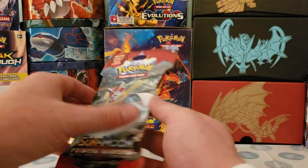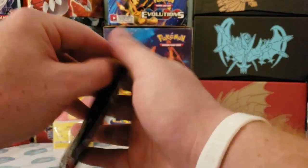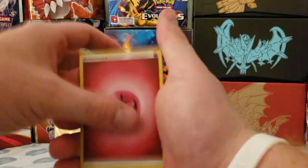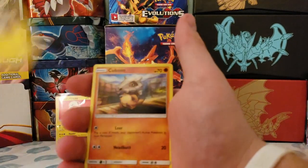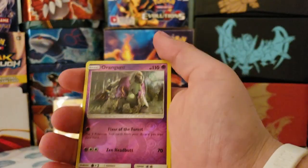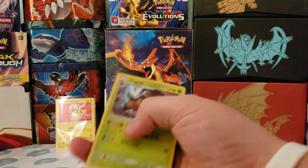Hopefully our luck turns around for these last two packs. We'll go with Sun and Moon Crimson Invasion to change the pace. We got energy, Fighting Memory, Alolan Graveler — that's pretty cool — Cubone, Crabominable, Jangmo-o. Oh, that is a really cool reverse rare Oranguru — really cool one — and a holographic Gogoat. Let's throw some sleeves on these.